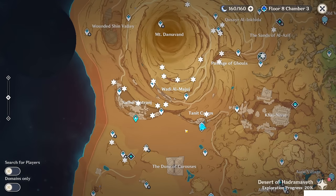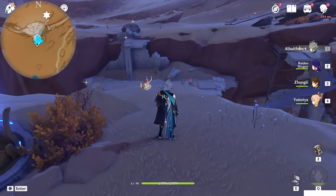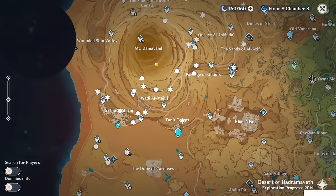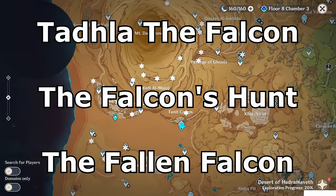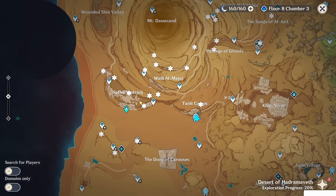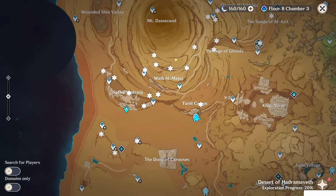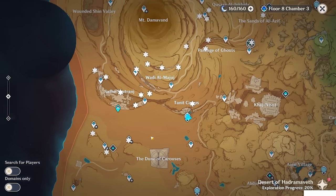The pre-requirement to collect all the Dendroculus is to complete the world quest series 'The Dirge of Bilkis,' which is the main quest series for the Desert of Hadramavit, and then complete its sequel, the Falcon series of world quests up to 'The Fallen Falcon,' and its sequel 'Apocalypse Lost.' Only by finishing all these world quests will you be able to access some areas. For example, if you don't do Apocalypse Lost you cannot collect certain ones, and if you don't do the Dirge of Bilkis you cannot collect others. Remember to do the pre-requirements first, then come back to follow this guide.